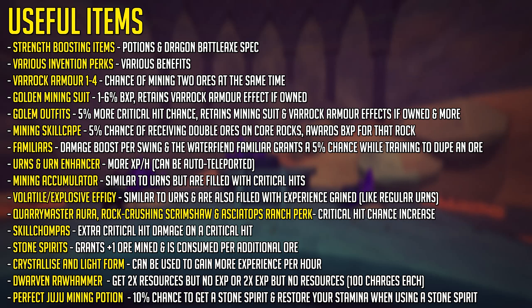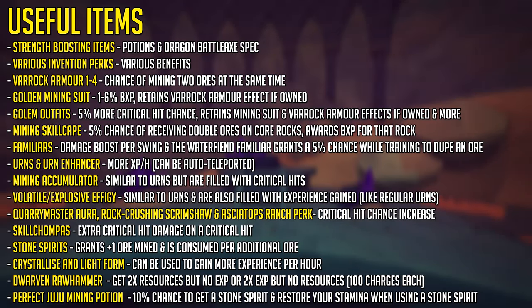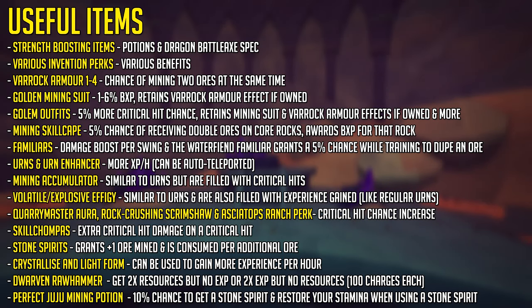We then have the new Volatile and Explosive Effigies from the Effigies Incubator D&D, which are similar to Urns and are also filled with experience gained. We then have the Quarrymaster Aura, the Rock Crushing Scrimshaw, and the Anachronia Player-Owned Farm or Dinosaur Ranch perk, which all increase the chance of getting critical hits. We then have Skilled Chompers, which give you extra critical hit damage on a critical hit. Stone Spirits don't actually increase your experience per hour, but do grant you one ore every time you mine that ore, and then they are consumed.